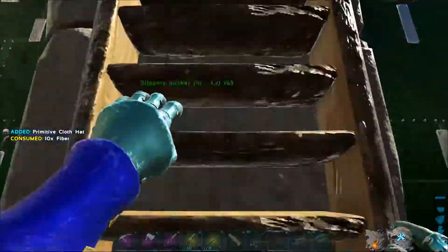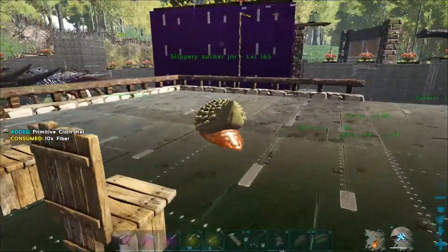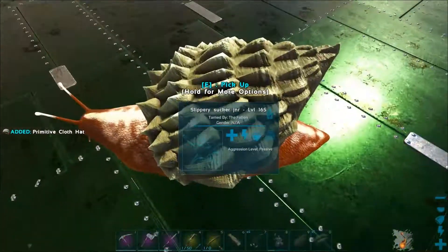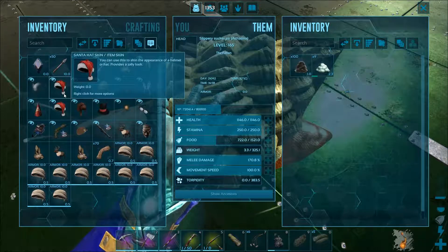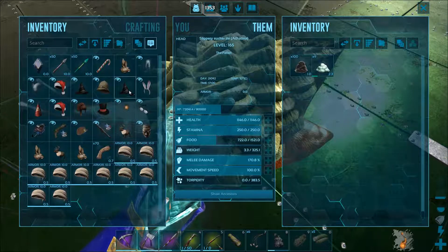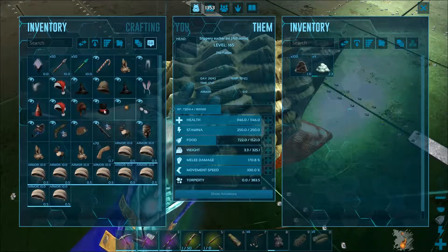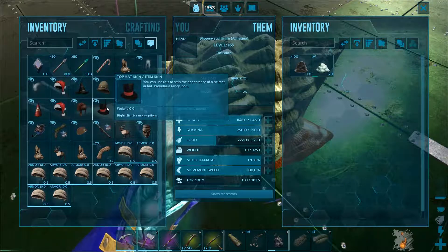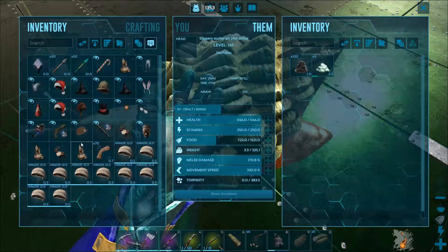We've only got two snails at the moment, so only two skins will go on - one each. We have a whole heap of cloth hats and we have the skins. We need the dino ones, like the dino party hat skin rather than the normal party hat skin. We can't use the top hat I don't think, but we'll just go through them all and see what they look like.